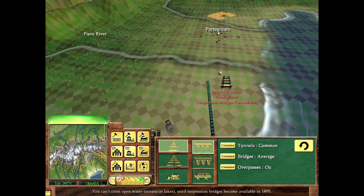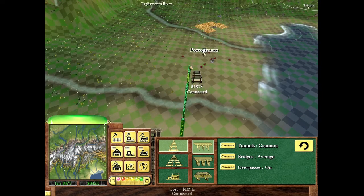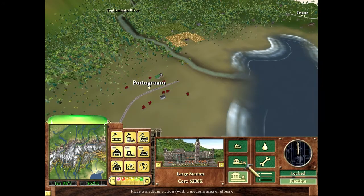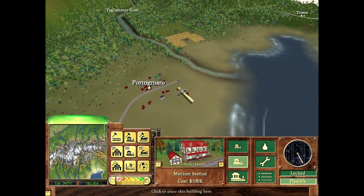Let's connect Venice over to Portoguaro. I don't know if that's the right pronunciation but I'm going with it. I need to do a bridge and there goes a chunk of my funds right away.